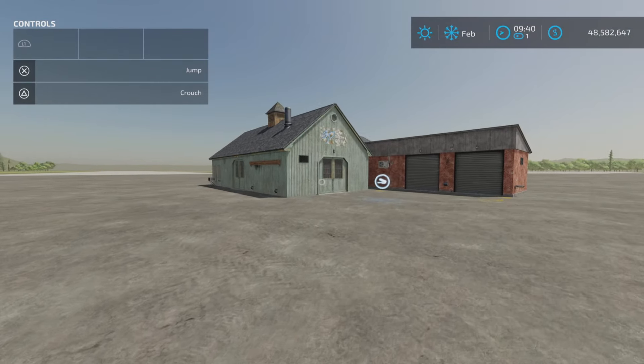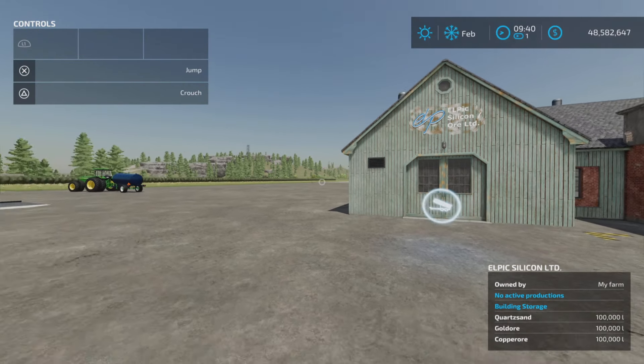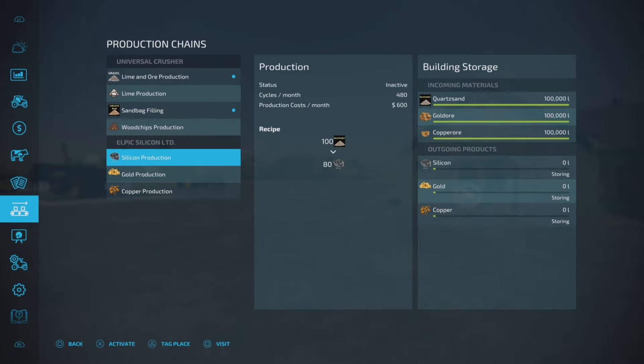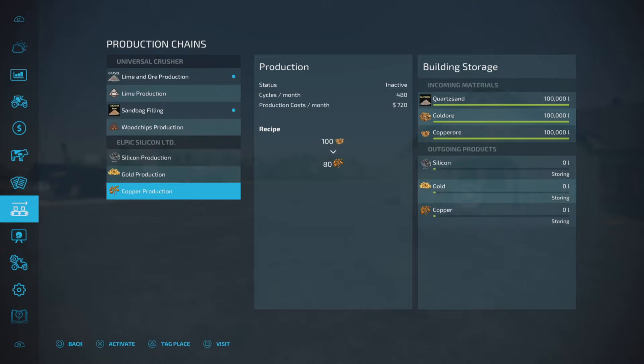Some of these items will be needed in the silicon production. The inputs are quartz sand - like we said, quartz sand is used in this production - gold ore and copper ore. And it produces silicon, gold, and copper. So quartz sand is for silicon, gold ore for gold, copper ore for copper.